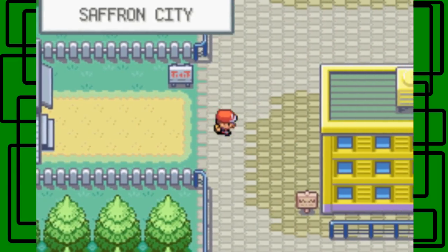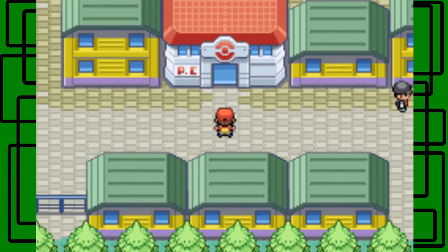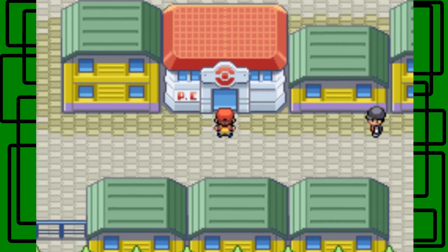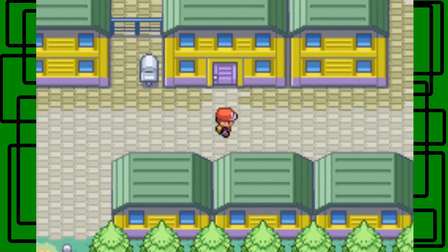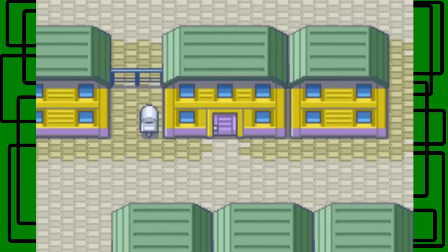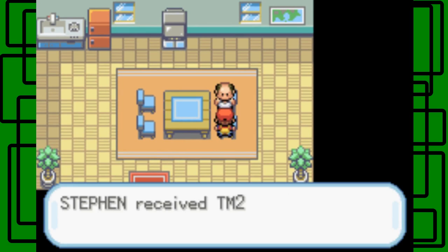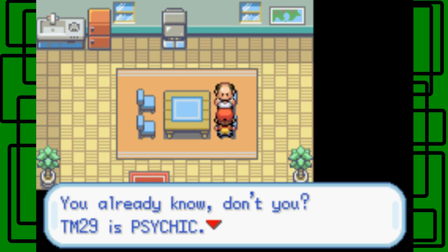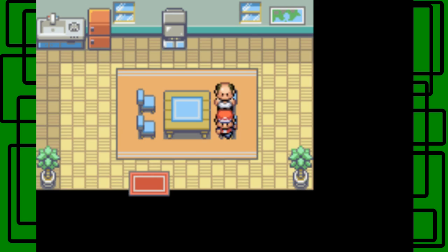Now we can actually get into Saffron City. I also want to visit the Pokemon Center real quick so we can fly back here. Here's Mr. Psychic's house. Don't say a word - you wanted this. We got TM29 from Mr. Psychic. TM29 is Psychic - it's an attack that may also lower the target's Special stats. That's pretty cool.